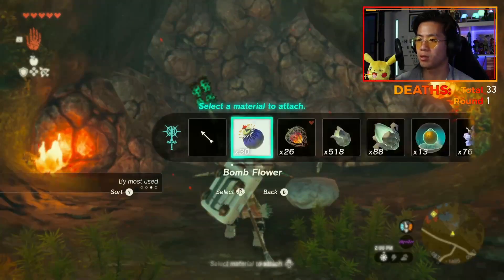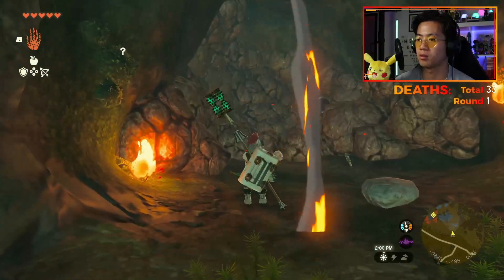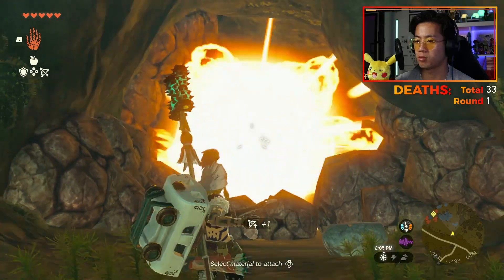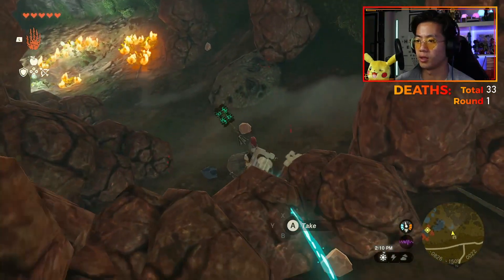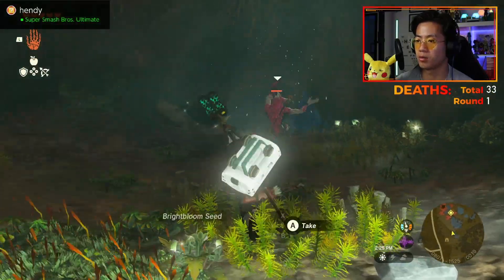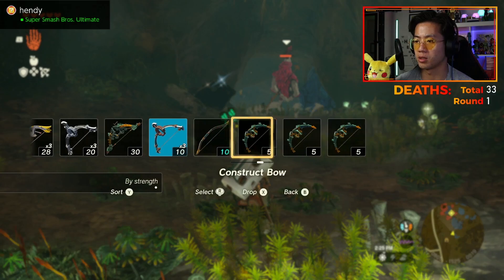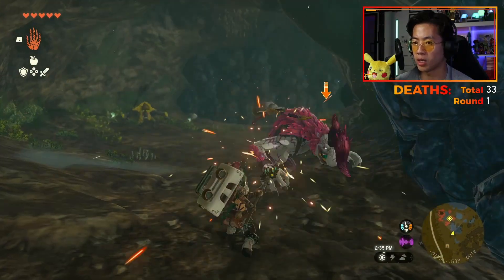Great Plateau Foothill Cave — nope, how deep is this? Let me in! Okay, that's gotta be good enough — there we go, finally! Is that a white variant? Yeah, he looks kind of crazy. He's strong — hold on.